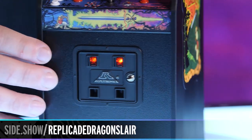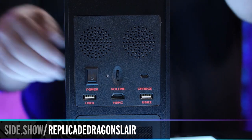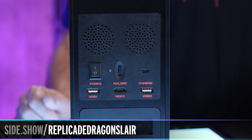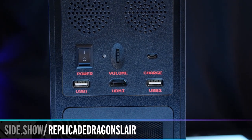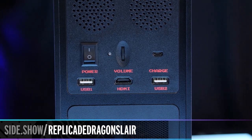Now let's spin this cabinet around. Here on the back you see this has our stereo speakers, our power switch, our volume control. You charge it right there with a USB cable that is provided for you. And then HDMI and USB 1 and 2, allowing you to use third-party controllers and you can plug it into an external monitor.